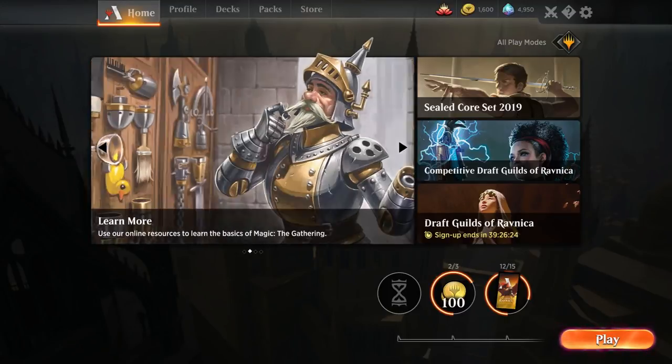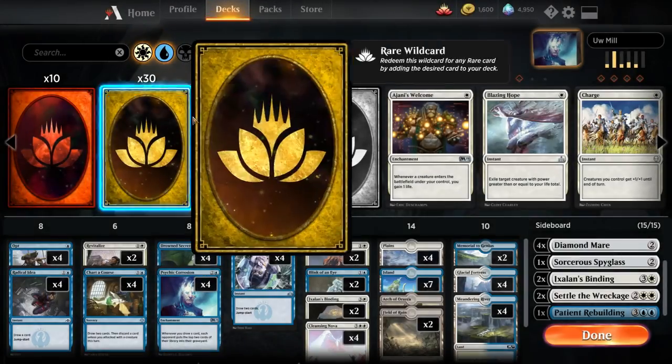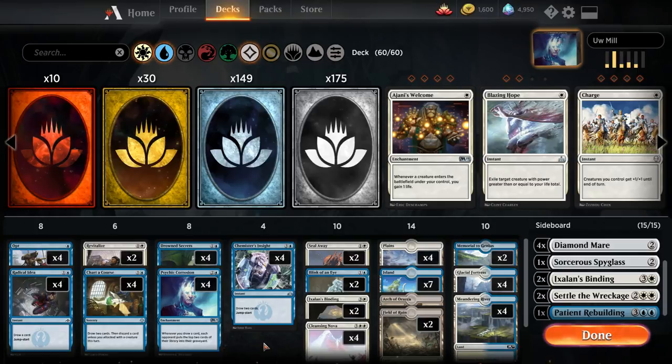What's up Planeswalkers, Theeric6, back with some more Magic the Gathering Arena. Today we're going to be playing some sweet blue-white mill. This deck was semi-inspired by Saffron Olive's list — Seth, probably better known as Saffron Olive. But I made several changes, especially considering the video I watched was a long time ago. Essentially the point of this deck is just play some of these enchantments and hope you don't die in the meantime.